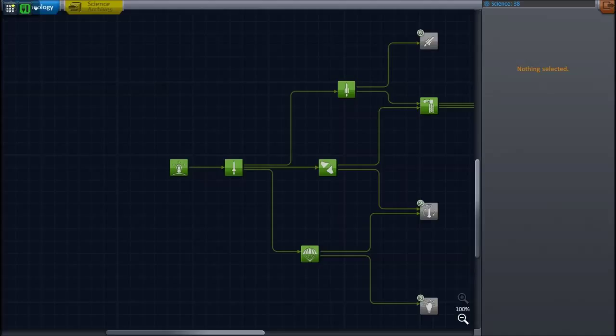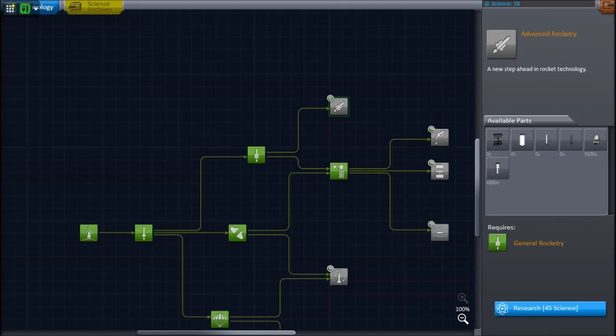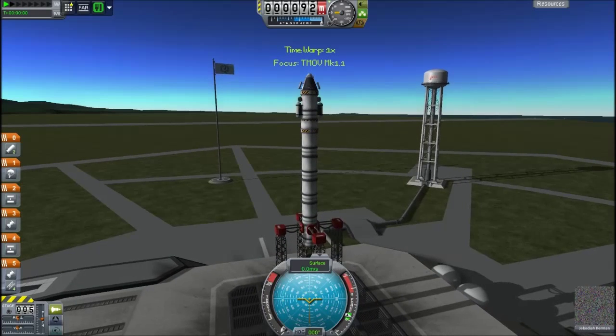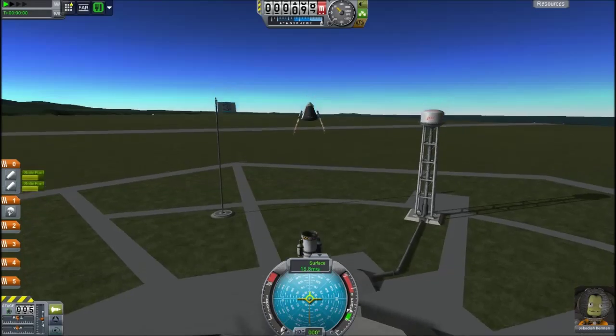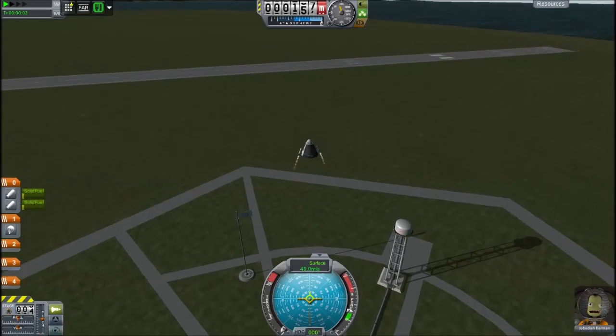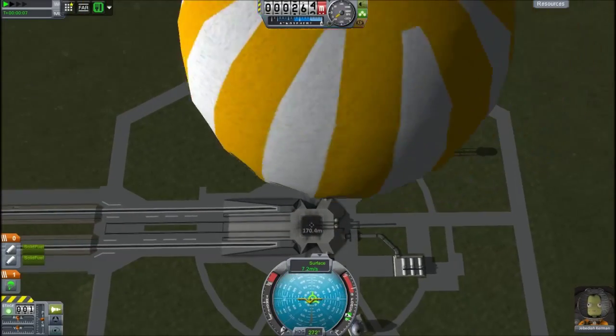Now I need to decide what to get. I could get heavier rocketry, or I could get control which would be quite good, or solar panels — that could be useful. I don't actually have enough science for any of them because I only did a few experiments. So I only need to go back to space. I have sped up this launch again, and I've slightly improved this rocket. Right now I'm testing out the abort system I've put on, because we don't want Kerbals dying — just a couple of Separatrons on the side.